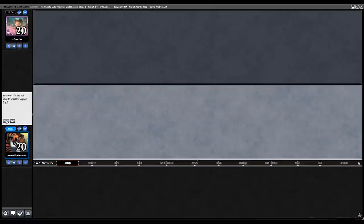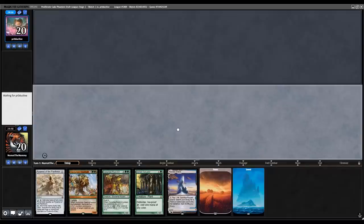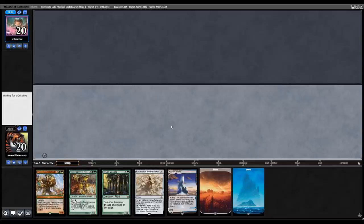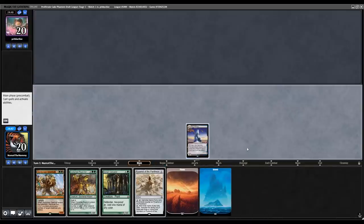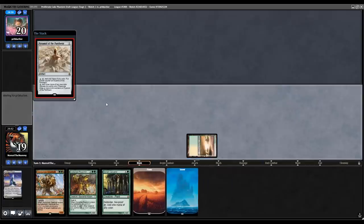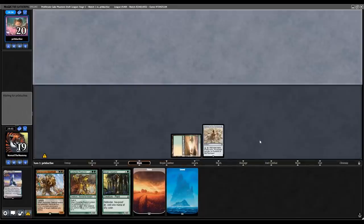Round one of the Proliferate Cube with our mostly green-white Atraxa deck. On the play with a pretty nice looking hand. Turn one Flooded Strand for Savannah, play Pyramid, turn two Caryatid, turn three Cytoplast, turn four Verterus or something to that effect. Let's thin out the deck — no reason to hold a fetch. We want to get Savannah here. Might not utilize the Pyramid for a while, but we do have a couple of X spells which are nice for that.